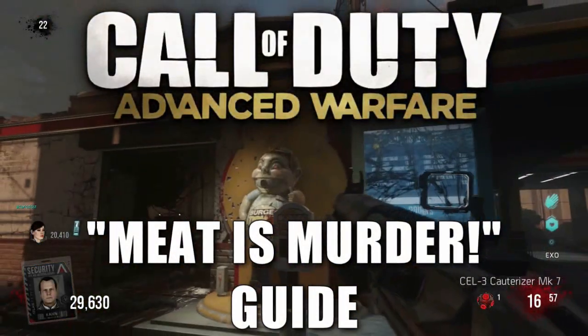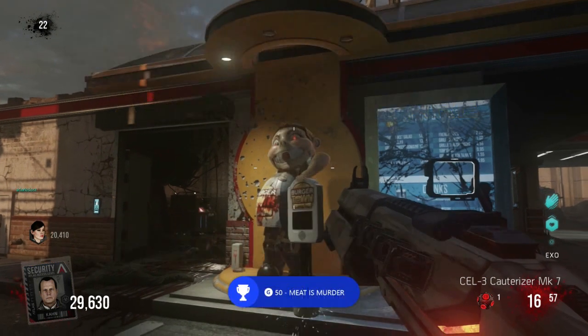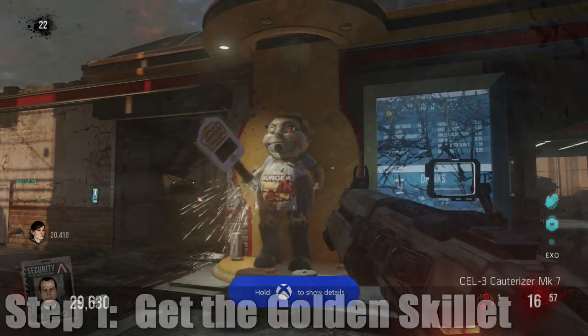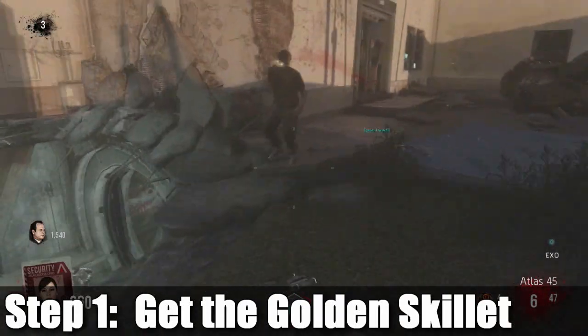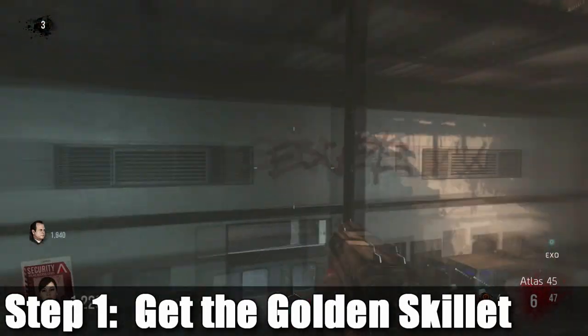Hey, what's up guys, it's A-Clark's Lost and Speed Freak. This is a guide for Meat is Murder in the new Advanced Warfare DLC, the Exo Zombies DLC. This is the main Easter egg in the second map, the Infection map. Very very long, so strap in — it's gonna be a wild ride.